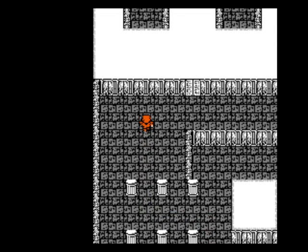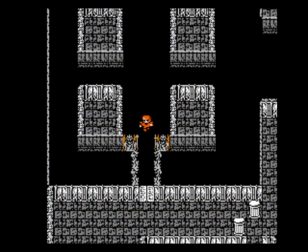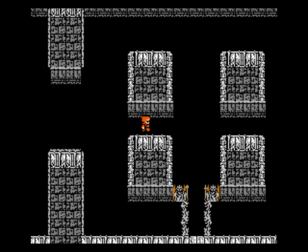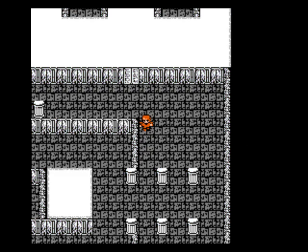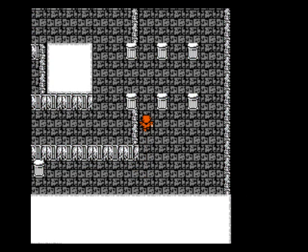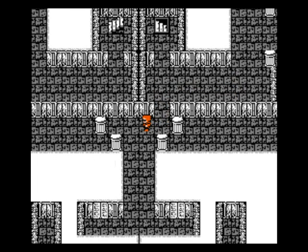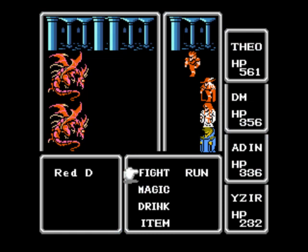Need to head in this direction and keep going, threading the needle. All we're fighting so far are worms, rayworms and agamas — I can deal with those. And before we fight Marilith, the Fiend of Fire again, we need to head into this room. And lo and behold — red dragons. Two red dragons at that. It's time for us to have that rematch.